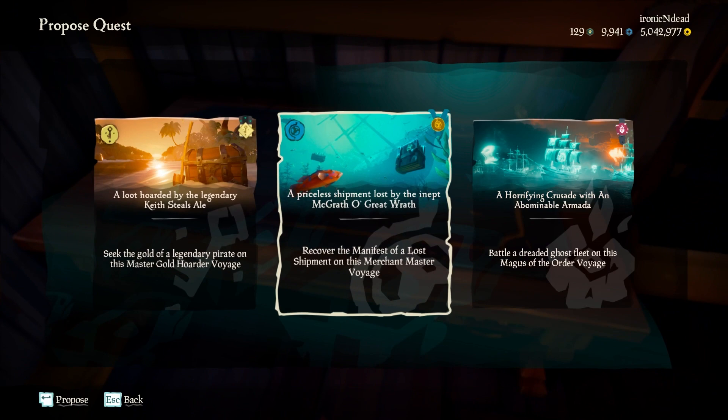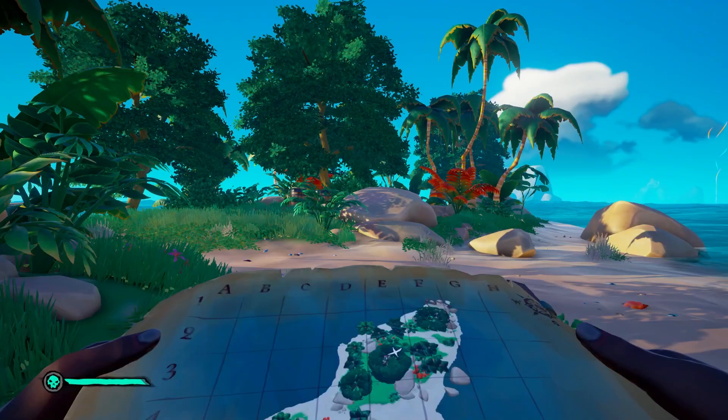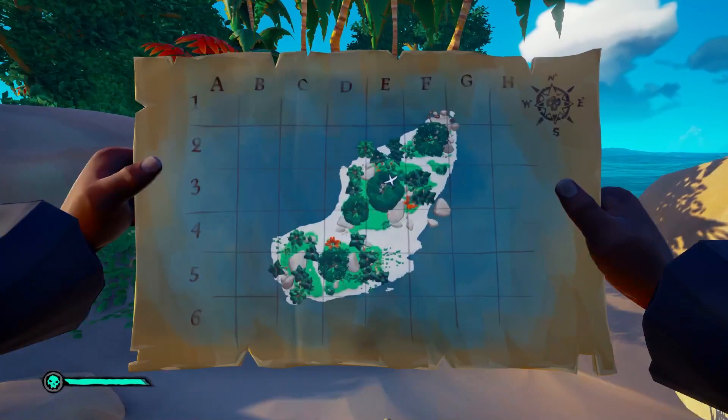The Gold Hoarders normally focus on missions that involve finding hidden treasure. These missions can be bought from the Gold Hoarder and placed on your captain's table on your ship to get access to maps that contain the hidden loot.